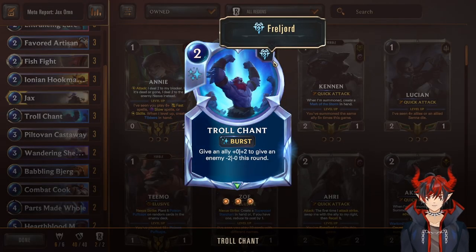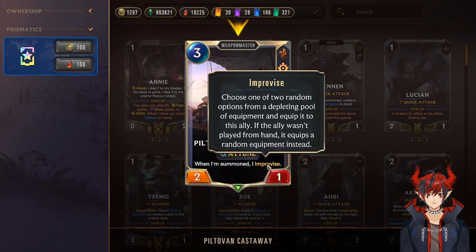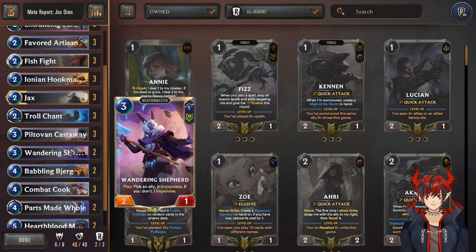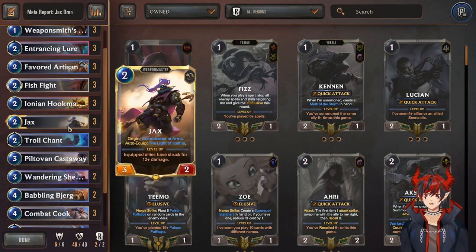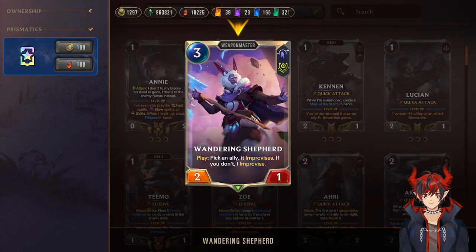Next we have triple Troll Chant because we are Freljord and combat focused. Next we have Pilthobin Castaway — on summon he improvises and also comes with a Tune, refilling spell mana so we can play spells and him and still get a weapon. Next, Wandering Shepherd can put a weapon on himself or on someone else — something I like to do is play Grandma on two and then give her the weapon since she has better stats.